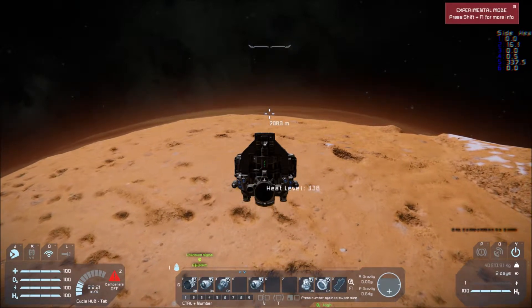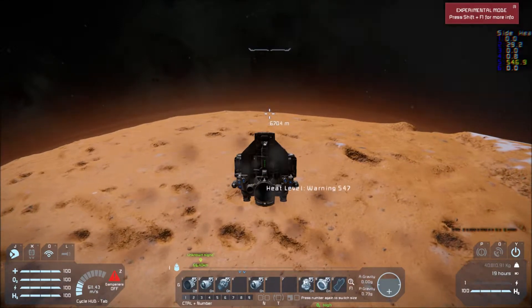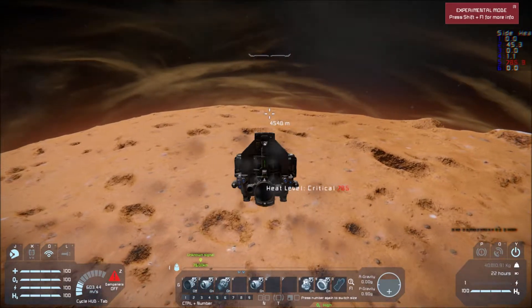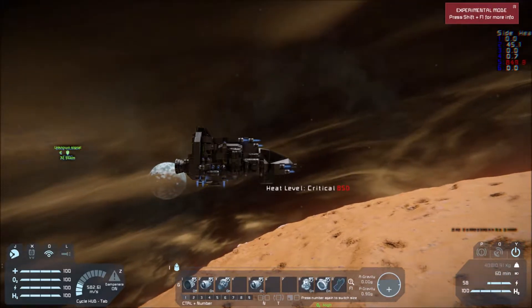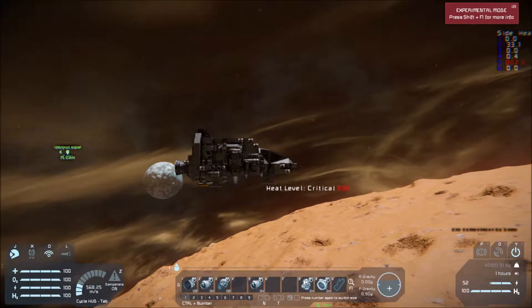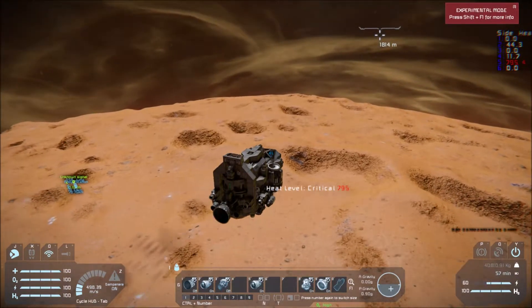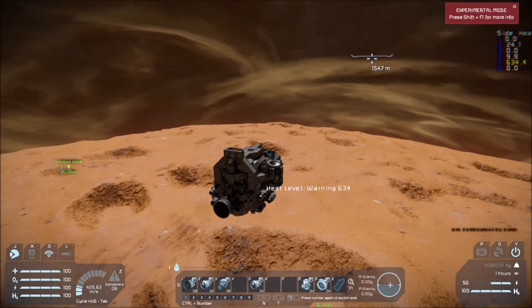Heat levels rising pretty significantly. We're now losing speed despite falling into the atmosphere. Heat's picking up even more — I think we're going to burn up. Let's go ahead and turn our dampers on and see if they can help. We're going to turn off the ion engines because they're not that helpful. Try to level out. See that little bit of smoke coming off us there? Now the heat's starting to fall — I think we might have survived without breaking anything.